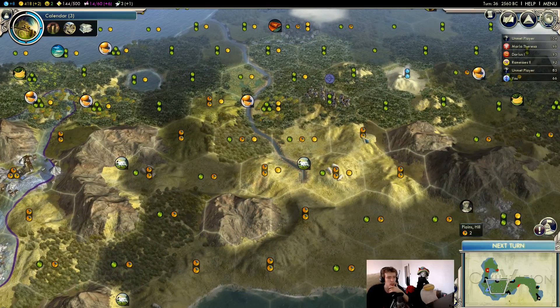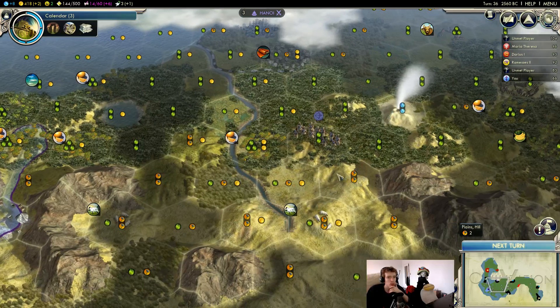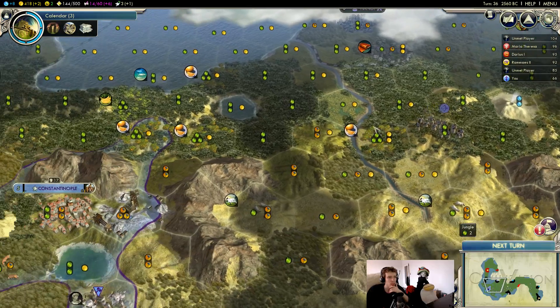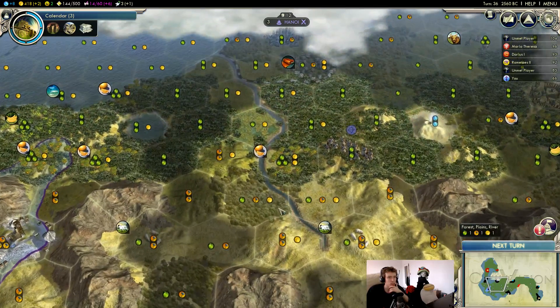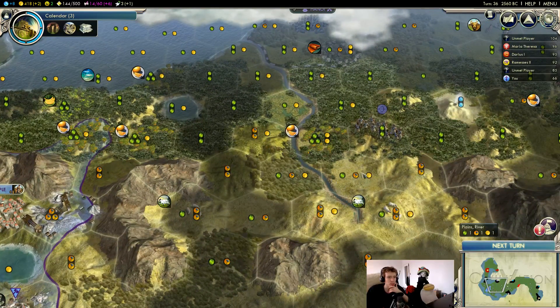We might want to settle on this tile — we won't be on the river but we'll be next to the river and we'll get Old Faithful, not that we really care about that. But we get more of the land over here as opposed to settling here. One of these tiles we want to settle on — I don't think it makes a big difference. The only place we don't want to settle is of course the flatlands.